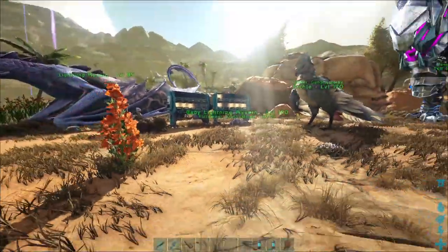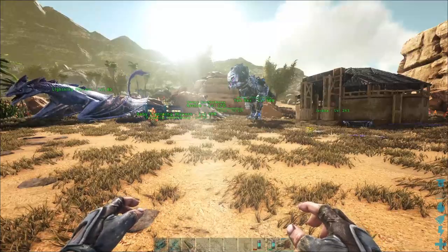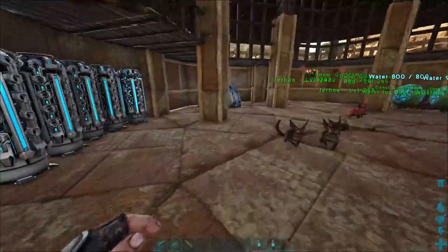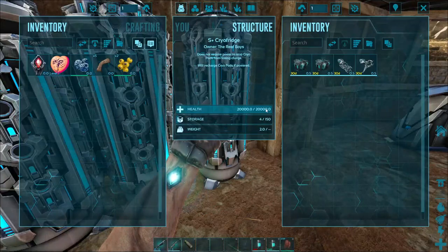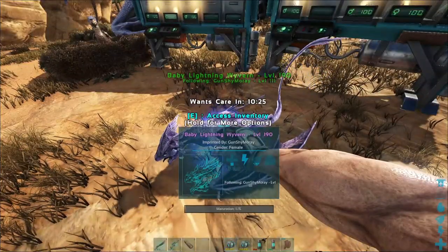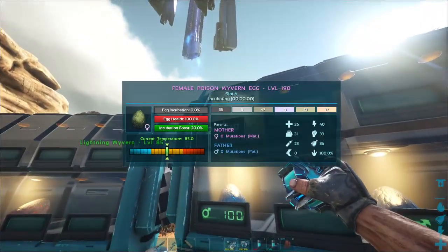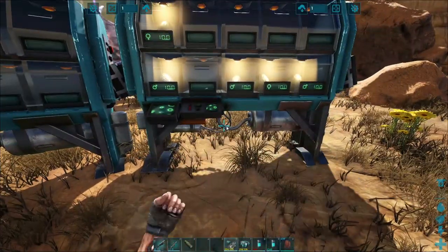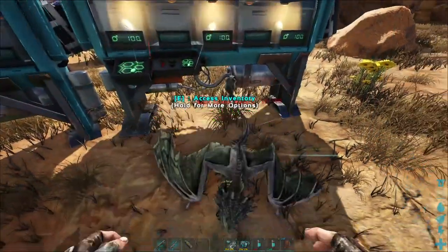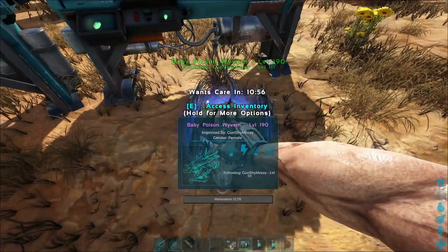Come on this way. I need cryopods because these guys barely move. I don't have to worry about the imprinting on them, because these guys are just going to be the base dinos. I got two poison wyverns that are females. We'll imprint on you, then cryo you up and move you somewhere where I can grow you safely.